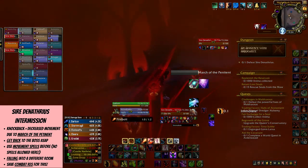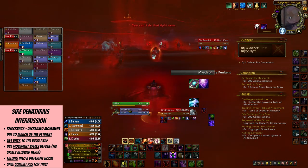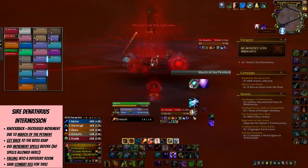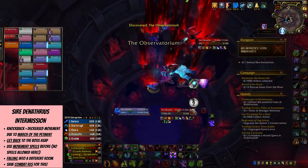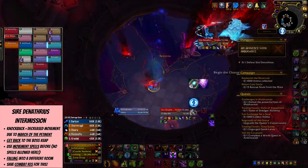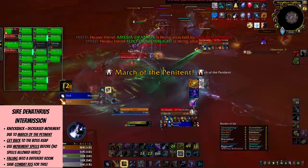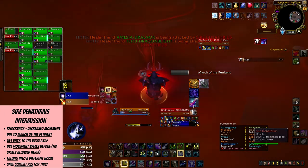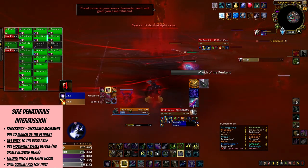When the boss is at 70% HP, instead of a second stage there's an intermission. All red pools are gone, the boss gets into the middle of the room and pulls all of you towards him, then throws you all to the edge of the room and slows you down. You need to hurry back in any way you know how, as you'll get killed off if you don't get into the boss's 16 yard range upon completion of the March of the Penitent cast. You will not be able to use your abilities while running back, so just run — forget about teleports, blinks, and all that.